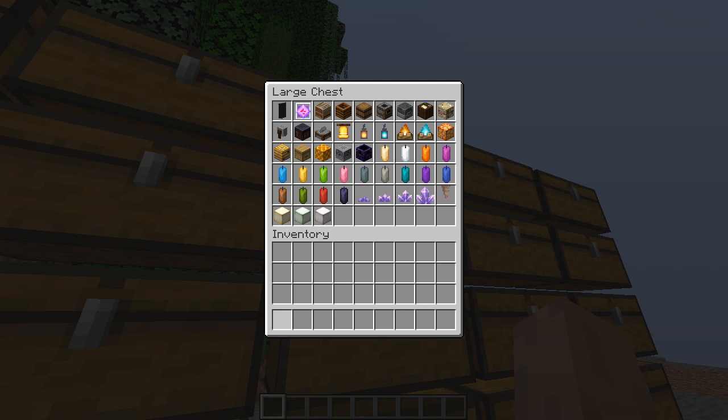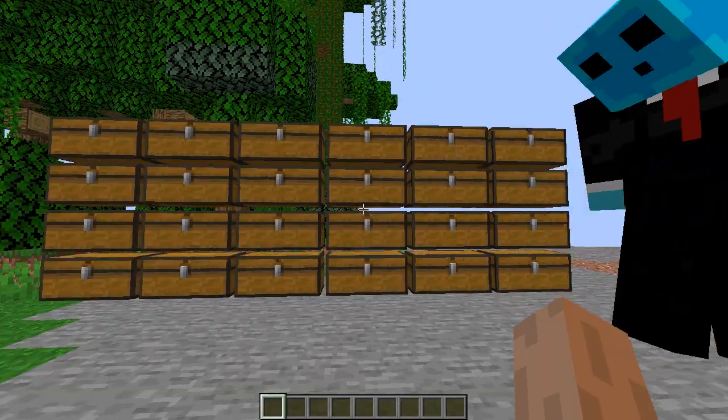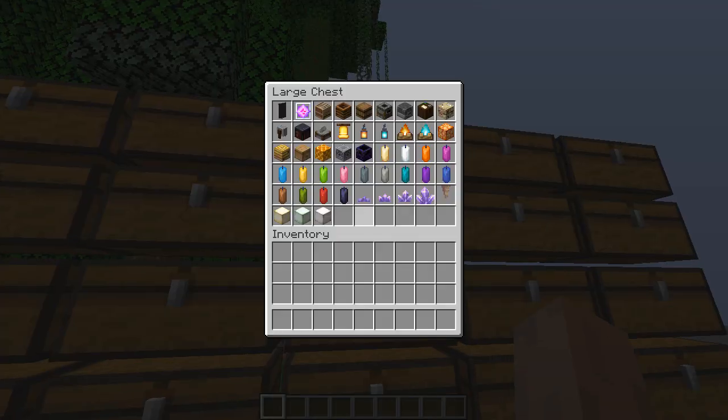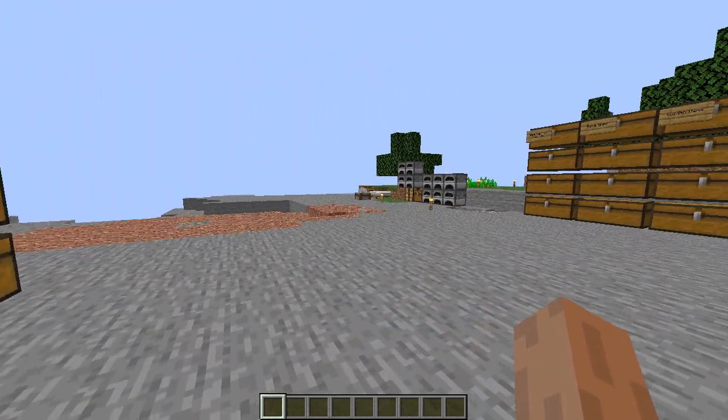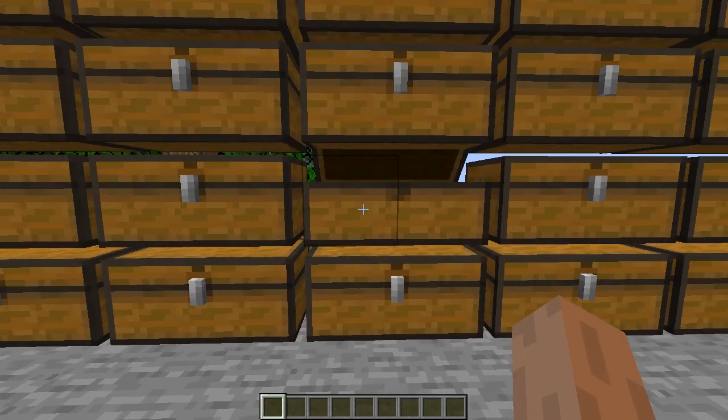That's it for decoration. Oh nice — is that decorations done? Okay, cool. So shall we — wait, what's the next category? Redstone. Well, let's just start with this chest.